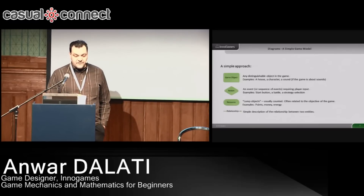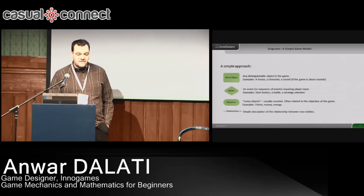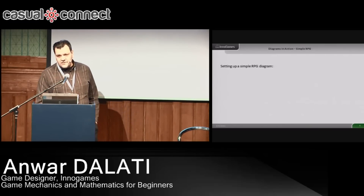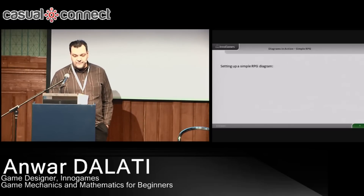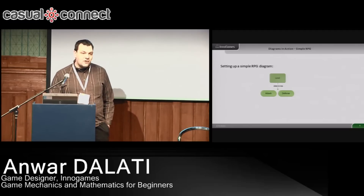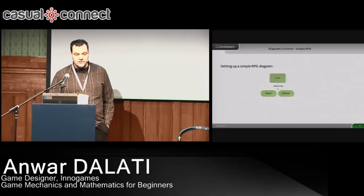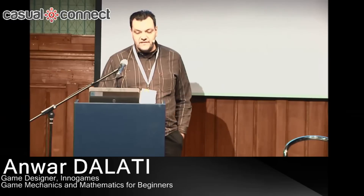These things are connected through relationships, and it's really nice to just write a one or two word explanation of how this connects. Because this was all very theoretical, I'm going to show you now how to build a very simple RPG from this very quickly. So what do you have in an RPG? You usually have a character, and that character has a level. And the level usually determines in some way the attack and defense.